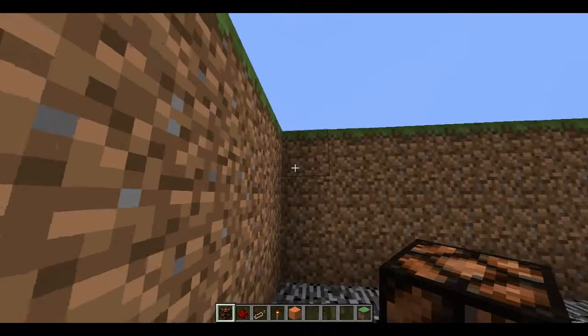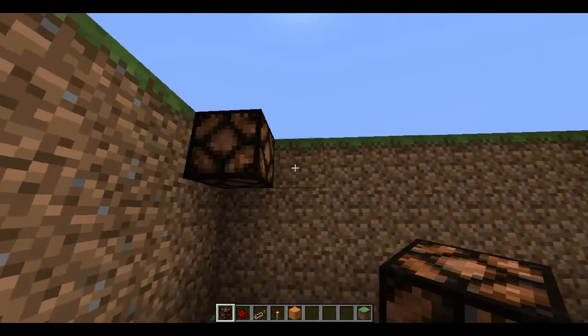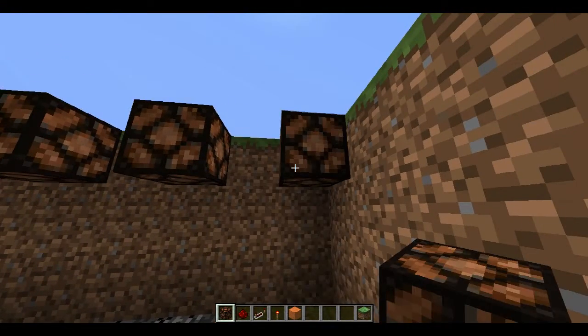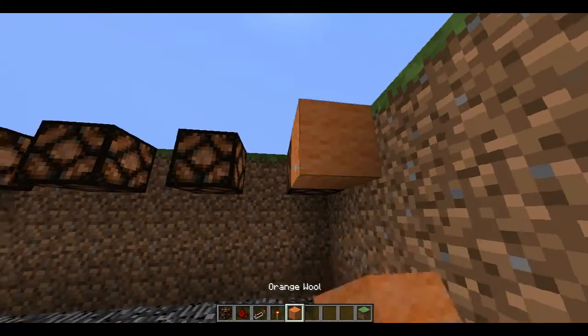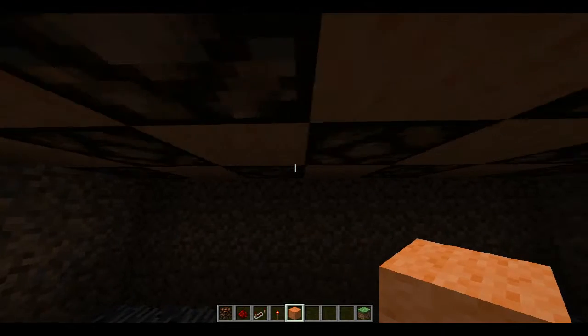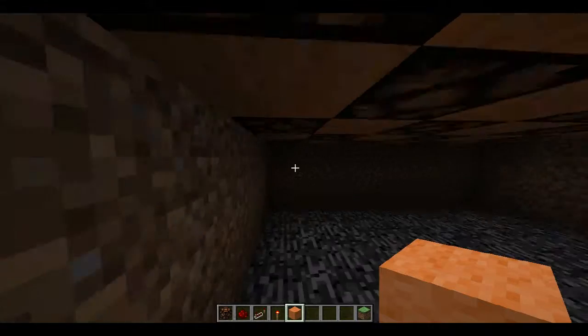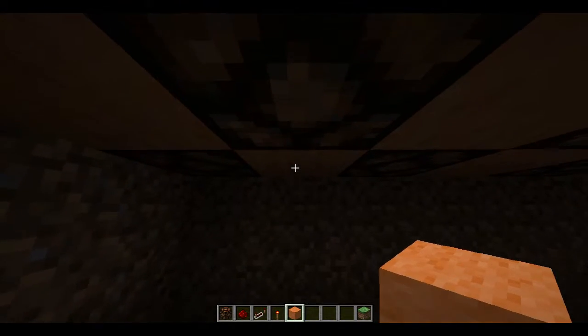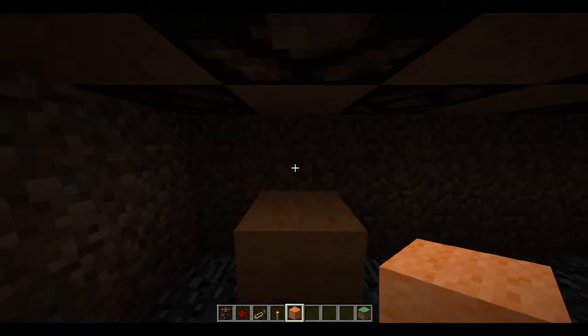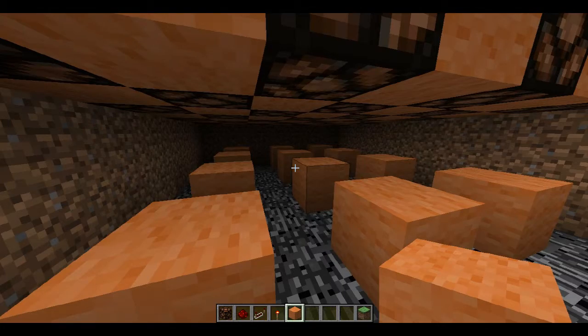Start by making a checkered pattern between the redstone lamps and the wool. There we go — as you can see, there's a checkered pattern. Now what you want to do is underneath the first wool, place a block of wool like that, just in the following pattern.